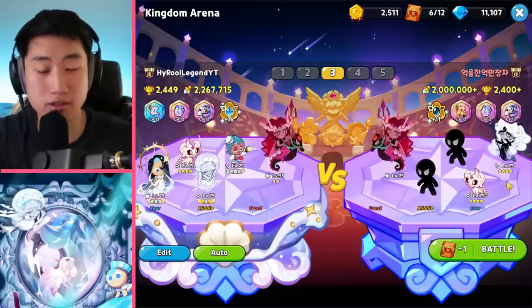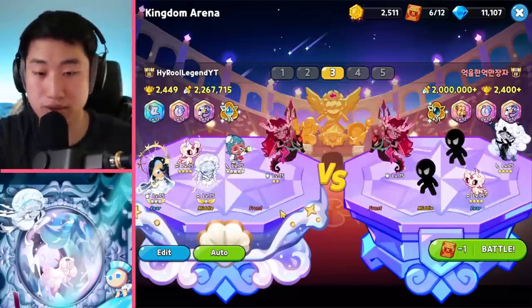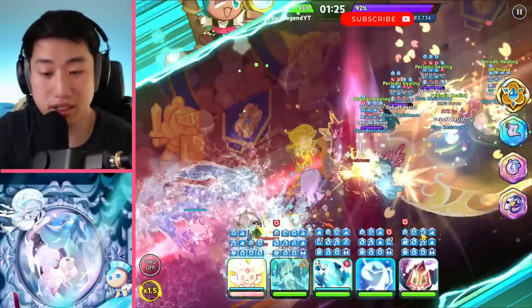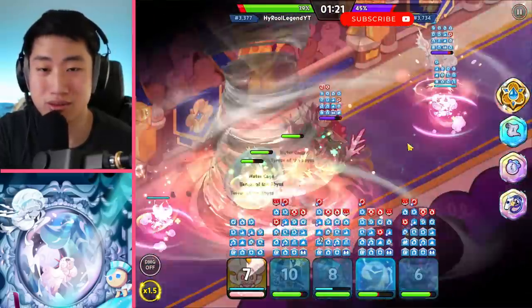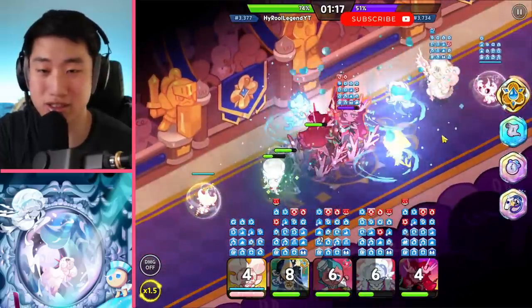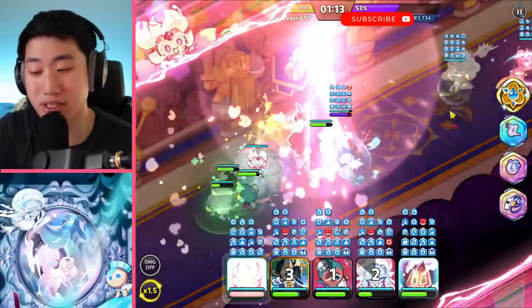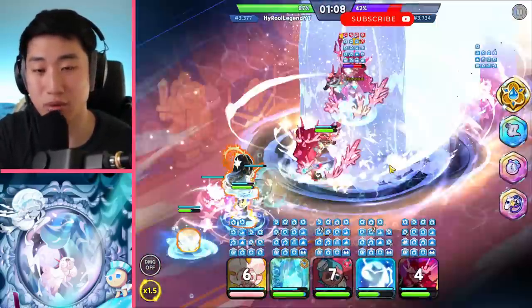Another one here — Black Pearl. This one is a triple DPS one. That Stardust didn't even get to use skill. Moonlight used skill and then just disappeared. So honestly, in my opinion, the Frilled Jellyfish and Sorbet combo is really, really good.